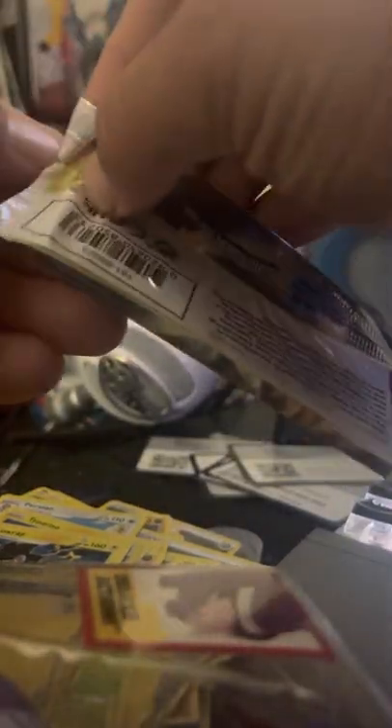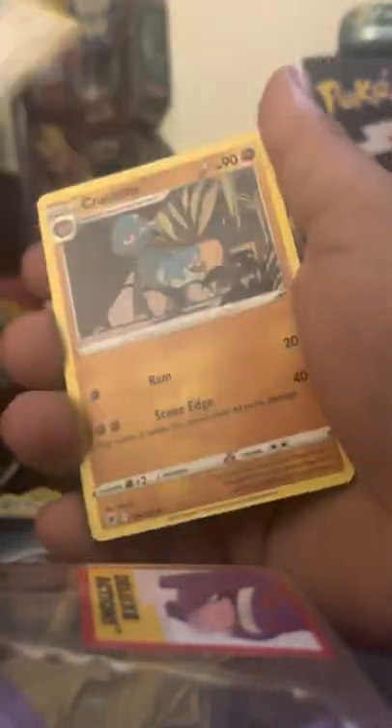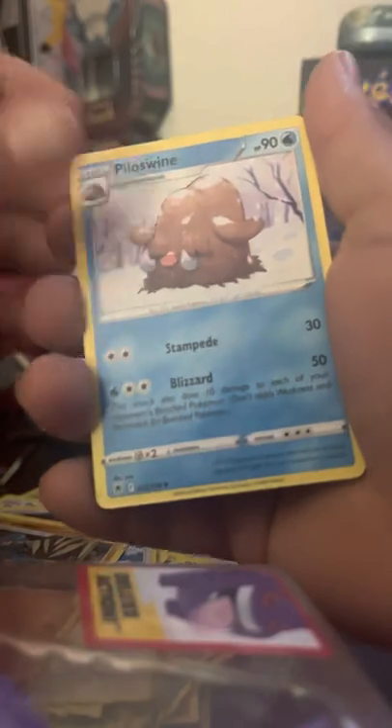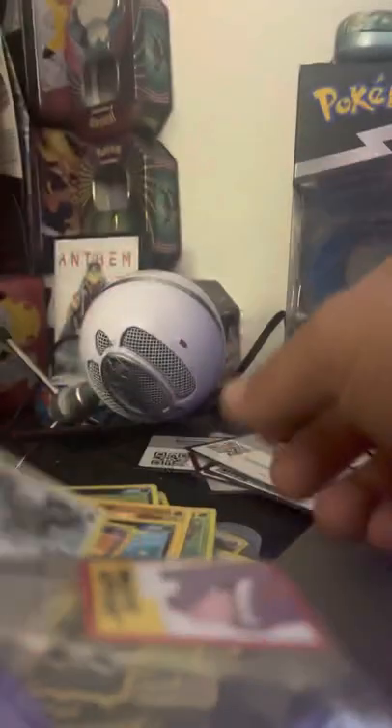Time to move on to Astral Radiance — last pack, last pack! Let's see what we can do. Code card. Dark Energy, Ursaring. Cranidos, Hisuian Qwilfish, Petilil, Natu — Hippopotas, Hisuian Qwilfish, Drifblim — followed behind a non-holo Hisuian Braviary.